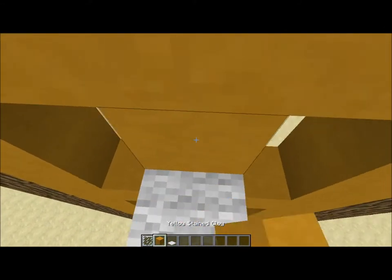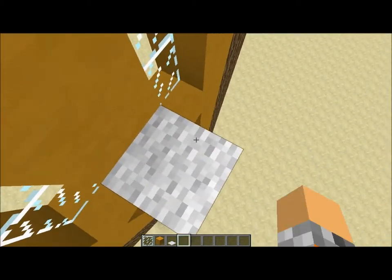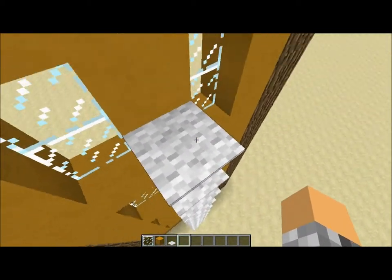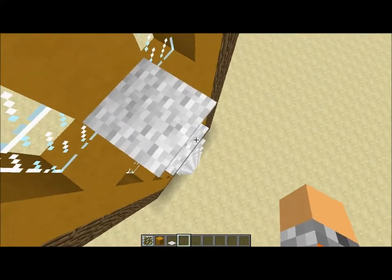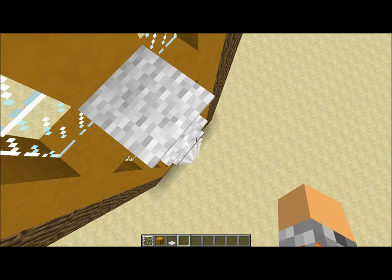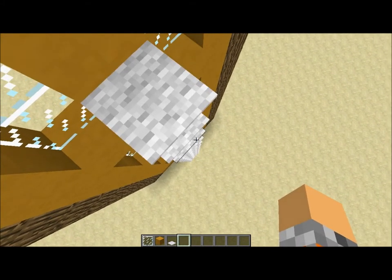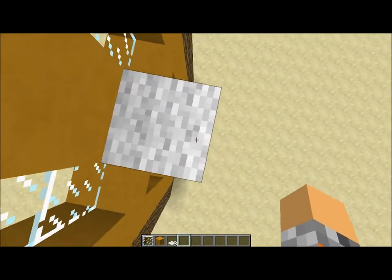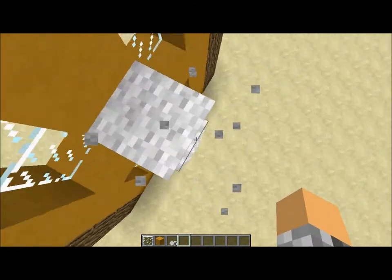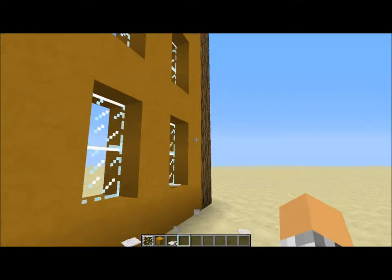Basically with wool scaffolding, you're going to come up here, build your little building, and then if you're in survival — this is not that useful for creative mode, obviously, because you can fly. You just look down and decide how many wool blocks you want to mine, then you just hit that, because it's pretty fast to mine in survival mode, and go down. You don't really take fall damage, and if you jump down here you can just hit the bottom one and they all come down.